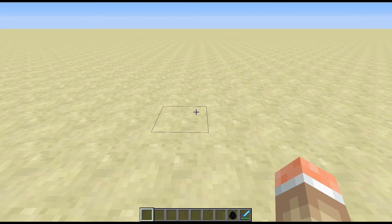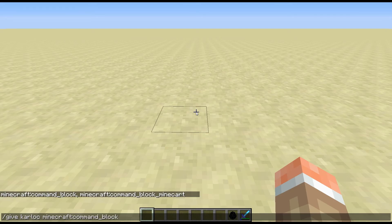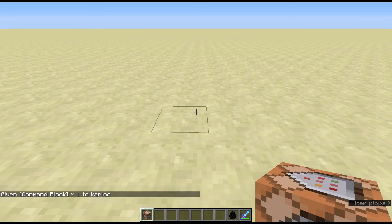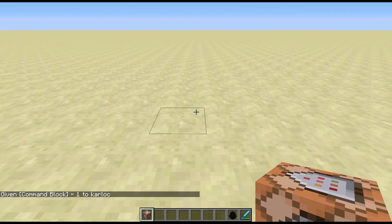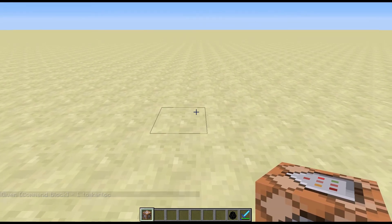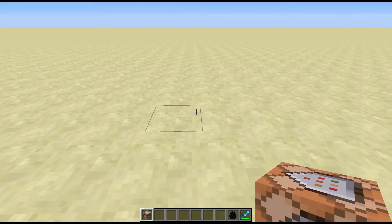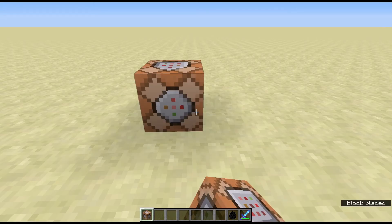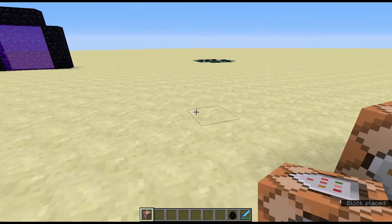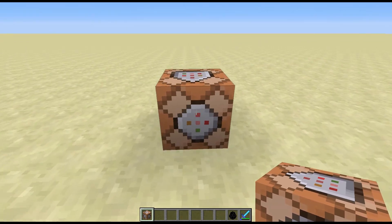Firstly, we need a command block. So /give @p command_block — or use tab autocomplete because I'm too lazy to type — and you get given a command block like that. Obviously you need to be either in Op, or in Creative, or have allowed cheats to be able to get command blocks. Place the command block down — very simple. We want it placed in spawn so it will always be active.